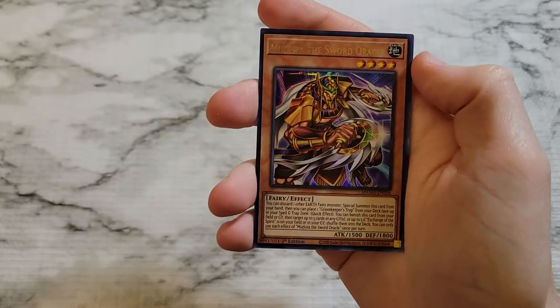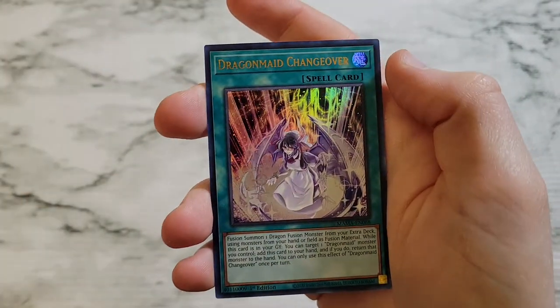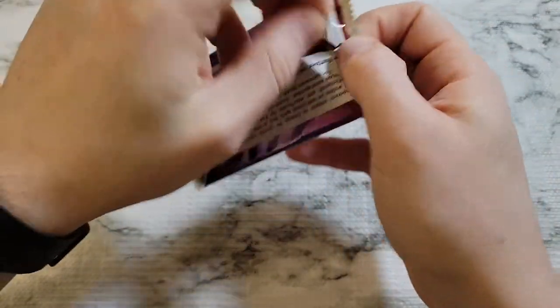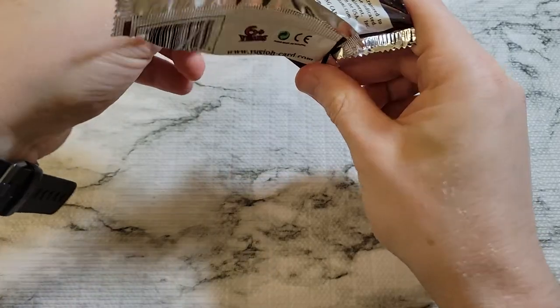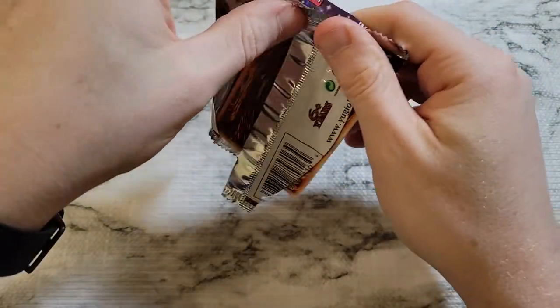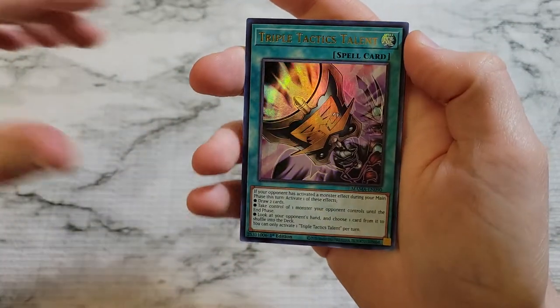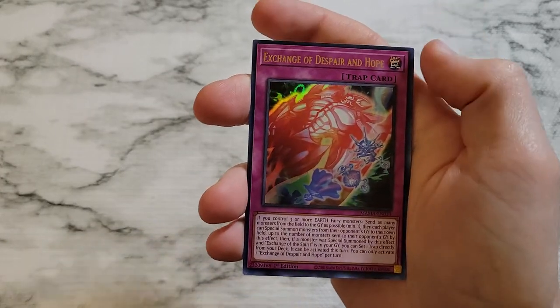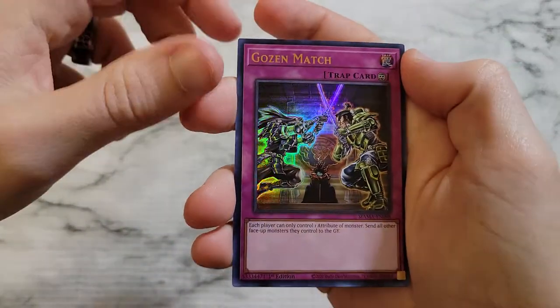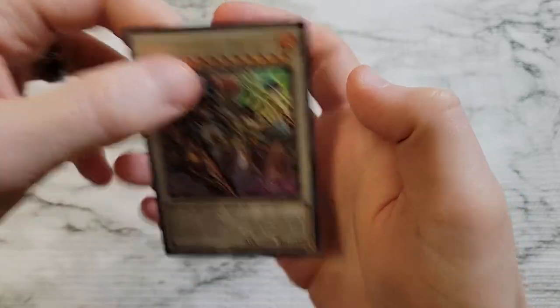We got the Skill Drain reprint — we just saw a reprint of Skill Drain not that long ago, but it's always nice to have more. Madora the Sword Oracle, Gozen Match, Dragon Maid Changeover, and Mayakashi Return. Final pack of the second box — Skill Drain is probably the best reprint we've seen thus far. It's an ultra rare only set so everything falls off. Ooh, Triple Tactics — that's always a good pull, probably our best pull thus far. Exchange of Despair and Hope, Gozen Match again, Daki the Graceful Mayakashi, and Sword Soul Sinister Sovereign King Zing Long Yuan.